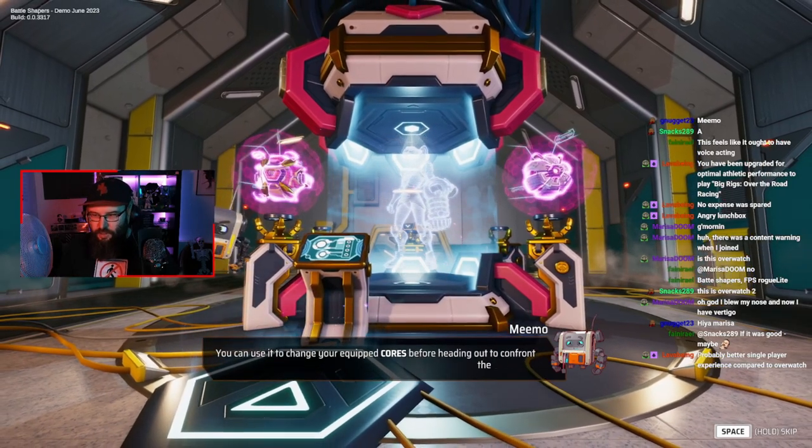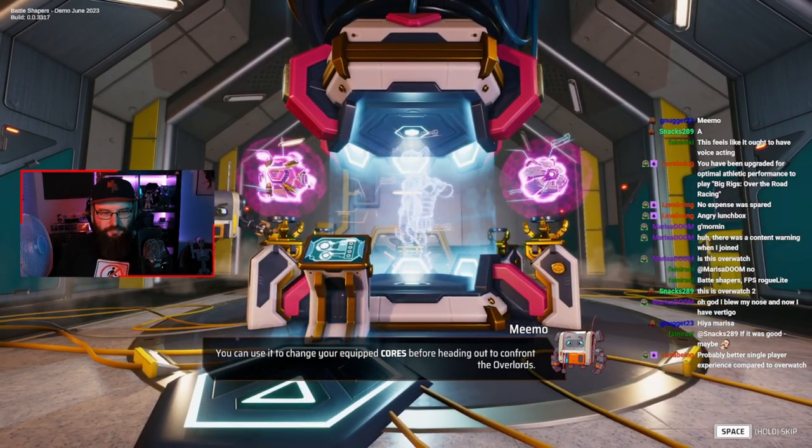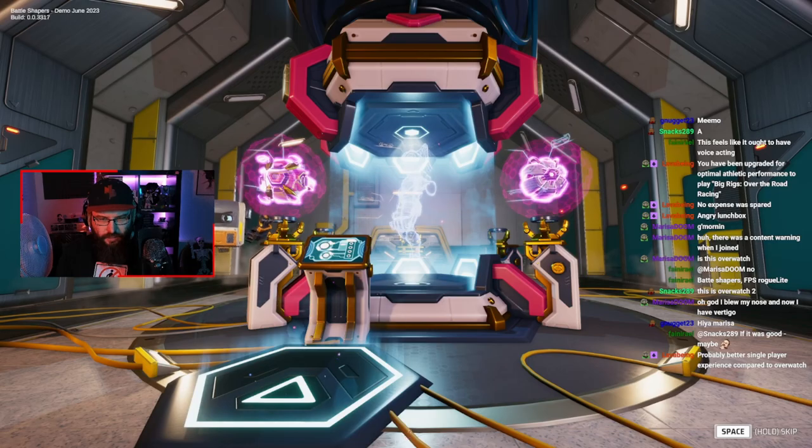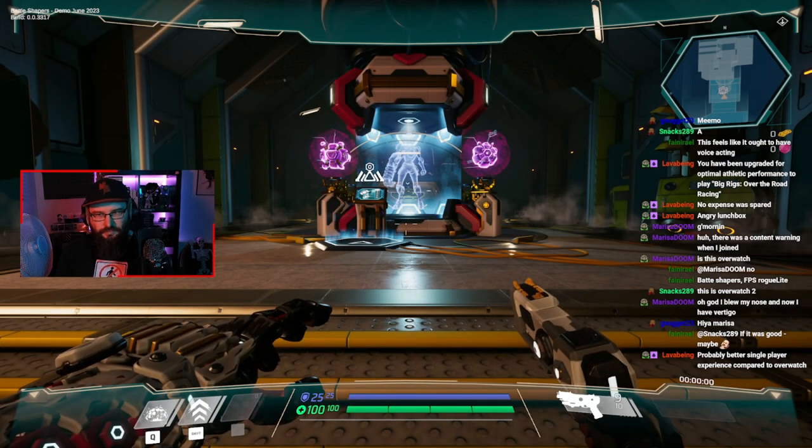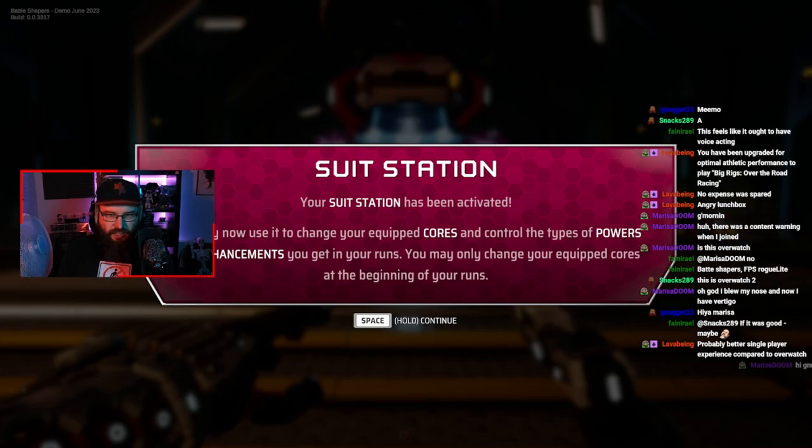There's this Overwatch 2 vibe. It's certainly got that visual style, hasn't it? Your suit station has been activated. You may now use it to change your equipped cores and control the types of powers and enhancements you get in your runs.